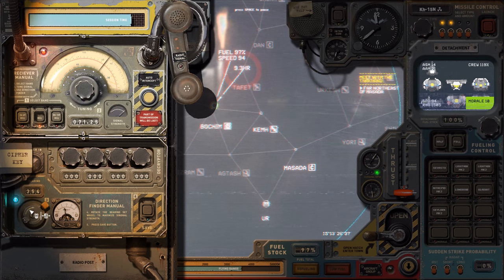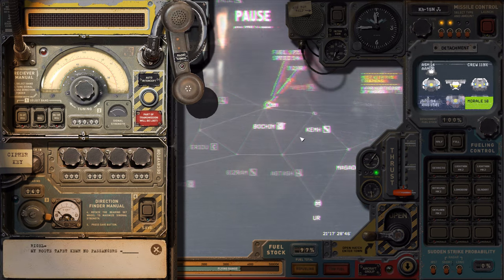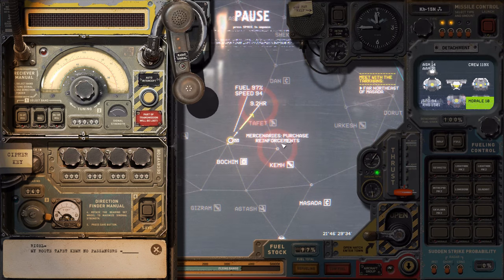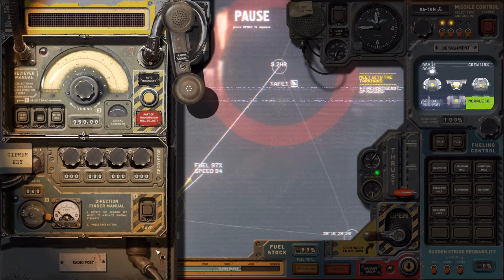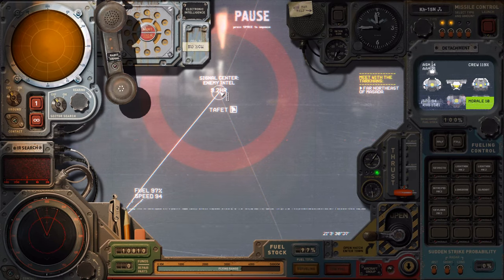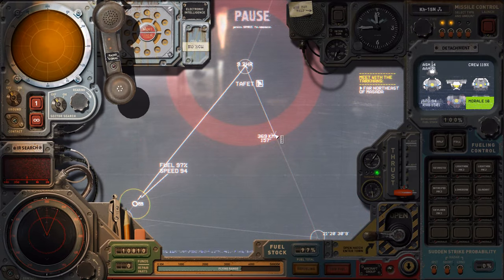Where is it coming from? There — right there. Rigel. My route: Taffet, Chem — so he's going there. No passengers, darn it. He's just started, which means we don't know his speed. Let's say he's about 100 kilometers per hour, which means he'll be there in just over 9 hours — but that's assuming that's the case.